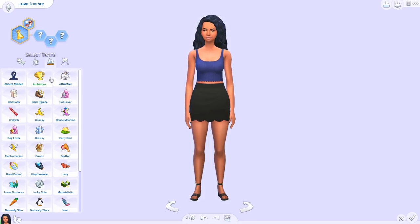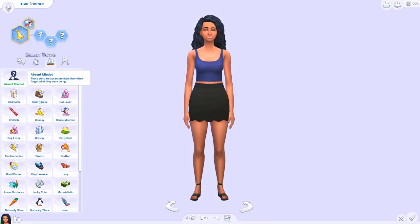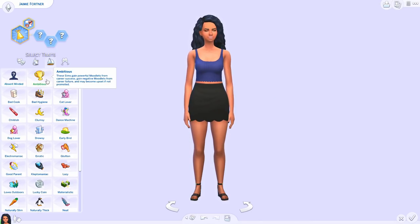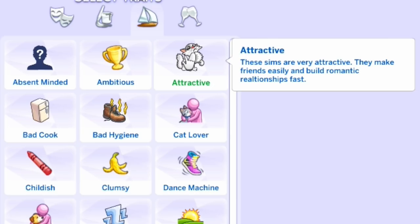The next one is Absent-Minded. I have a lot of traits now and there's a lot from Volume One too. These sims are absent-minded — they often forget what they were doing. This reminds me of a Sims 3 trait, which I loved.